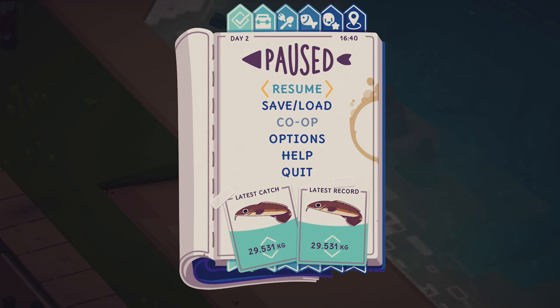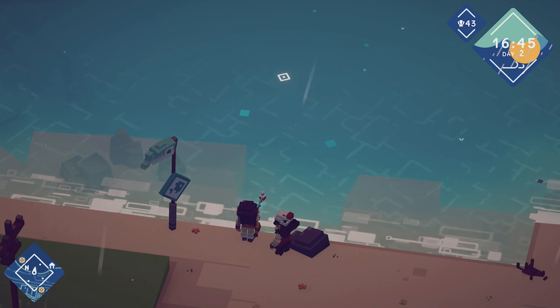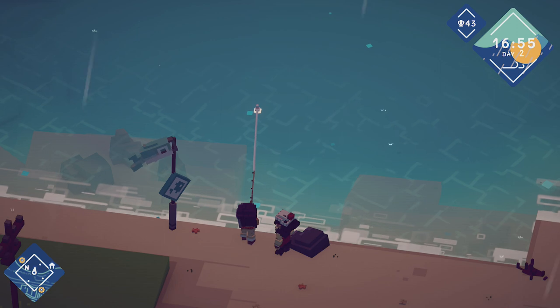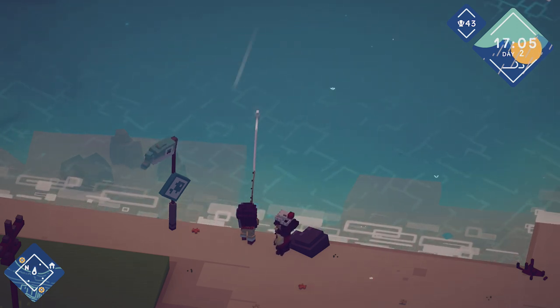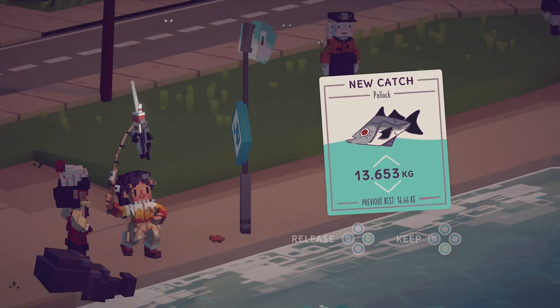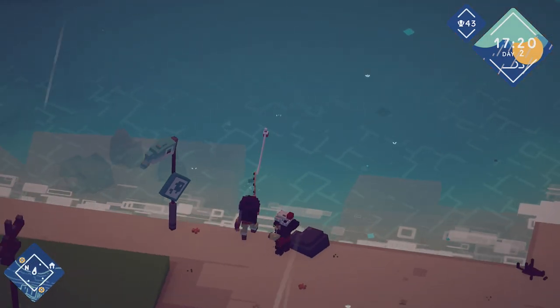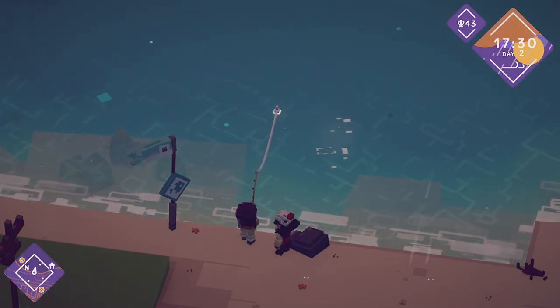Welcome back to Moonglow Bay! Hopefully today we are going to be getting our vending machine. In order to do so we must fish up a little fishy so we can make fish and chips, and hopefully I don't burn the meal this time because that happened last time. Let's see how fast we can get this. A Pollock — that's one we've had before, sadly not a new species. We'll have to keep fishing to find more.